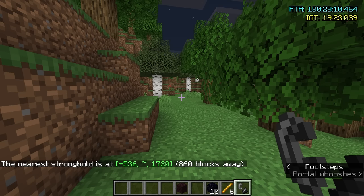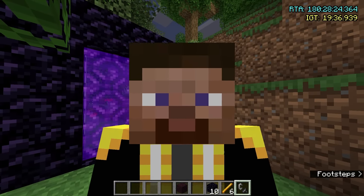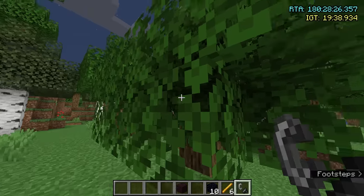Let's see how far away the stronghold was — 800 blocks. That's not bad, especially when you consider that if we'd gone to our original portal, minimum it'd be 1,200 blocks away, and it could be almost 3,000.